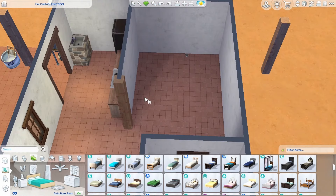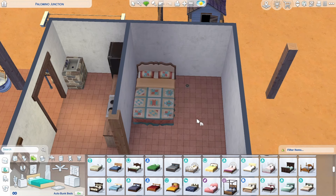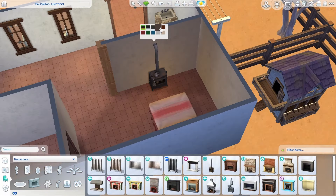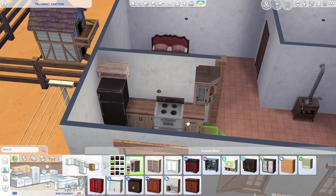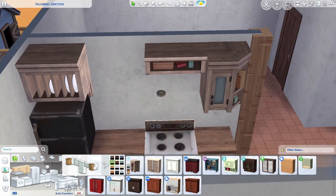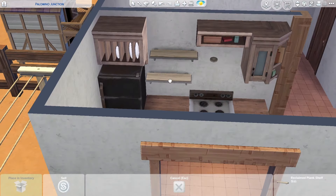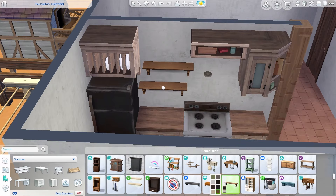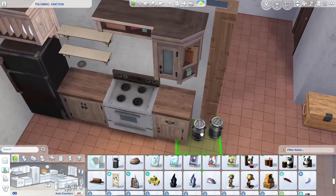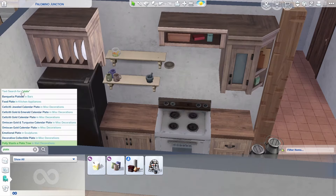Here in the interior, it's kind of like a studio and it also has its own bathroom, which is great. The bed wasn't something I easily figured out — it felt like every bed was either too much or too little. But I ended up settling on one from the Horse Ranch pack, and it looks great. I really love the colors and the patterns on it. Here at this kitchen, I love how it turned out. The appliances are a little bit rusty and dated — they're right next to that big open arch, so I imagine they're very exposed to nature. And I also really like the shelving that I put in.